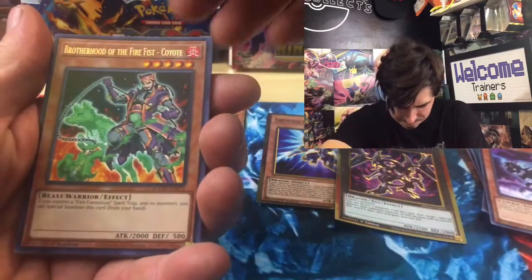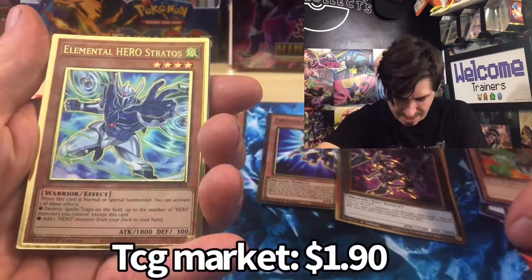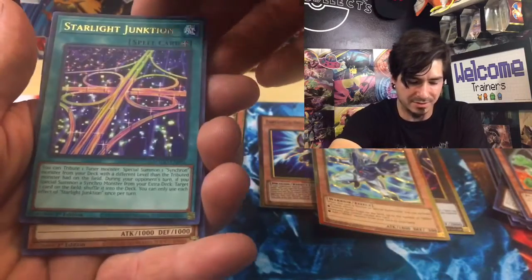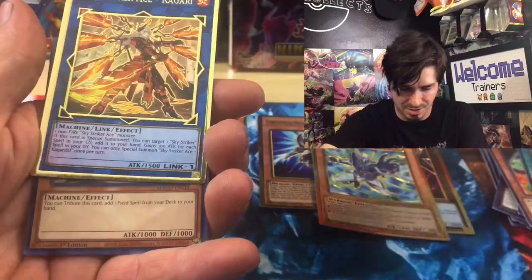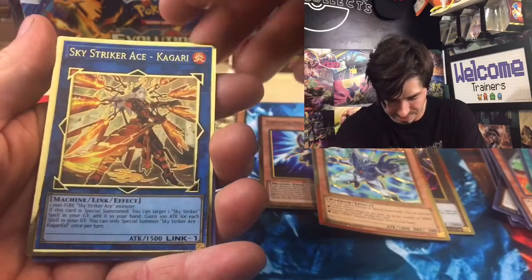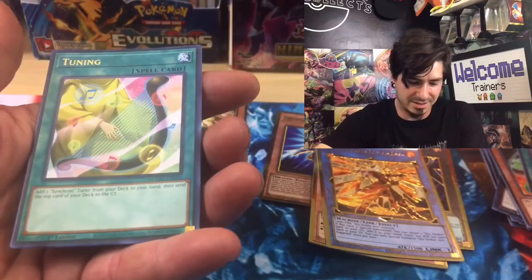Flame Buffalo. We have Brotherhood of the Fire Fist Coyote. Elemental Hero Stratos — that's another one I don't know if I've ever pulled. Starlight Junction. It's hard for me to keep track of some of the not-so-popular ones. Sky Striker Ace. We have one pack left. Planet Pathfinder and Tuning.